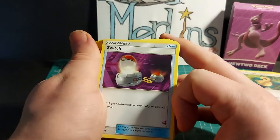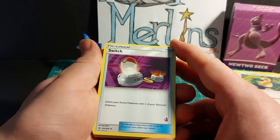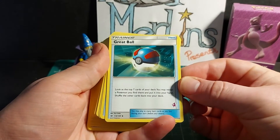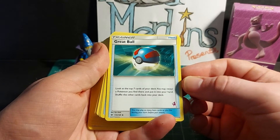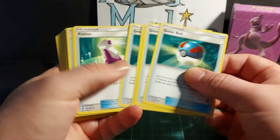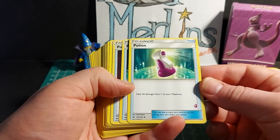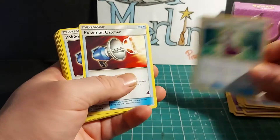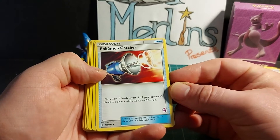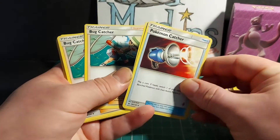Now on to the trainer cards. Trainer item Switch: switch your active Pokemon with one of your benched Pokemon — two copies in this deck. Great Ball, trainer item: look at the top seven cards of your deck, you may reveal a Pokemon you find there and put it into your hand, shuffle the other cards back — four copies. Trainer item Potion: heal 30 damage from one of your Pokemon — two copies. Pokemon Catcher, trainer item: flip a coin, if heads switch one of your opponent's bench Pokemon with their active Pokemon — two copies.